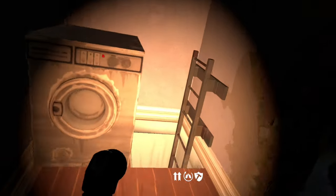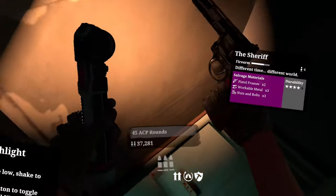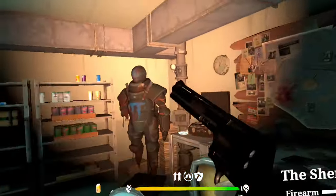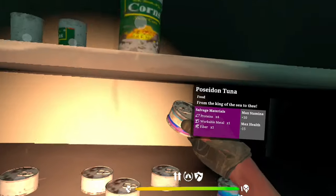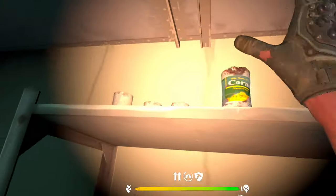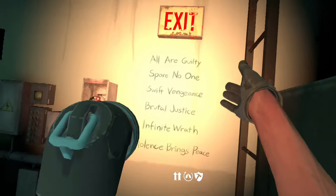If you've never played the first game, down here is where the Axeman's hideout was. That was his armor — his old armor — and there's free food in here. These are all the people he wanted to kill, and here's his chain.